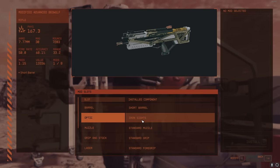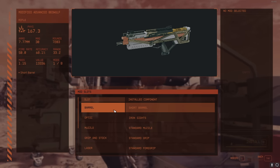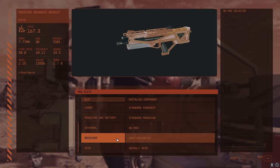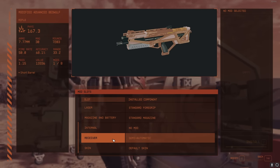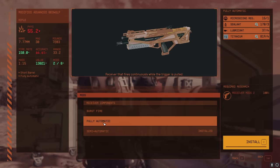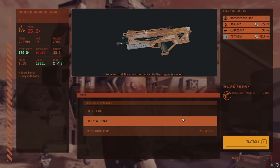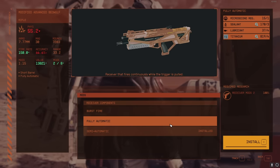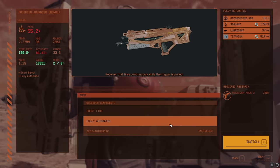Once you have the mods researched, it's time to install them. We're at the Weapon Bench at the outpost. Each weapon has different upgrades available — if you don't see something on a weapon, that weapon can't have it. You don't need to research things just to see what's there; it'll show you options even if you can't use them yet, and show what research tier is required. If an option isn't there, it'll never be there for that weapon.